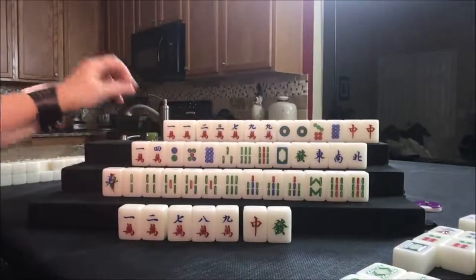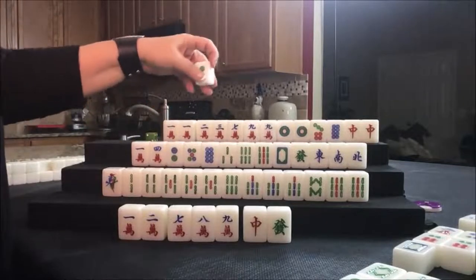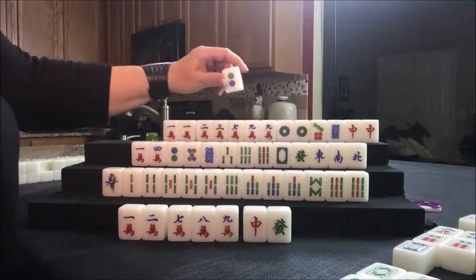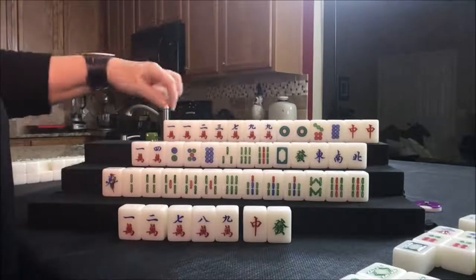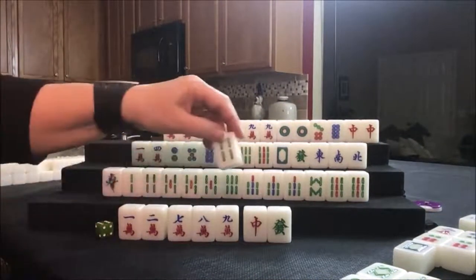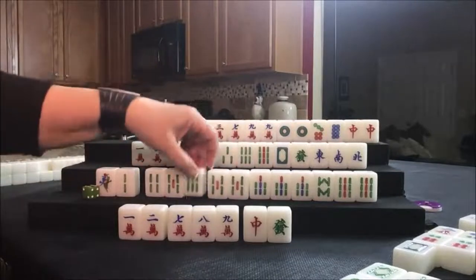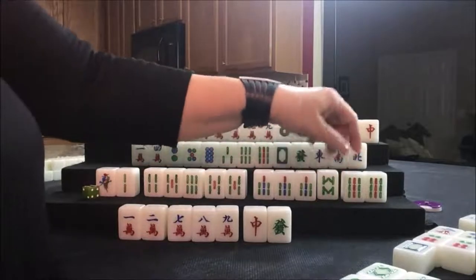All singles. Drawing for North: two dot. The seven or the two we really don't need — we have duplicates. Or we could pong, pong, pong, pong, pong and play all terminals and honors. Let's discard the two dot. We're heading into the end game. Four bam — discard up here. We need a three bam, four, five, six, pair of fives, pong, or two — pong, pair. Work to be done there still.